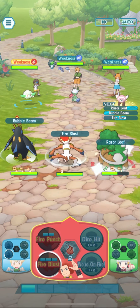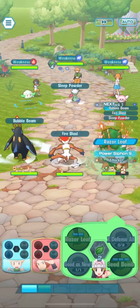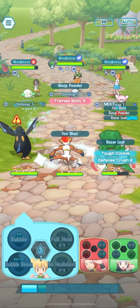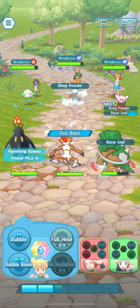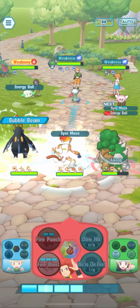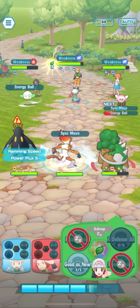Infernape is going to focus on taking down the Cottonee with a Fire Blast. Something to be aware of is that this Roserade puts your Pokemon to sleep. So bring out Empoleon that has Full Heal to use it on your Torterra or the Pokemon of your choice. What I did here was to use Good as New from Torterra to heal up and recover from that sleep.